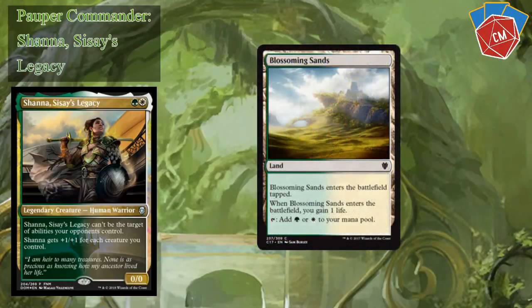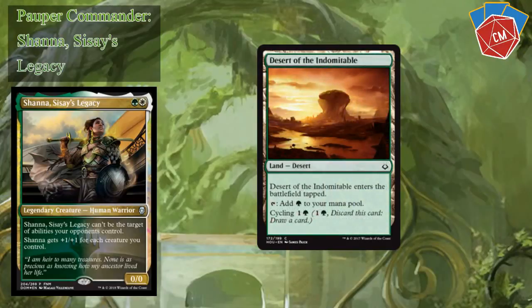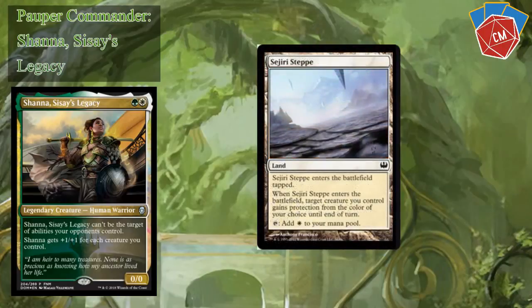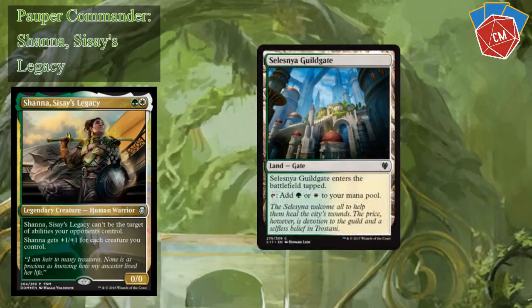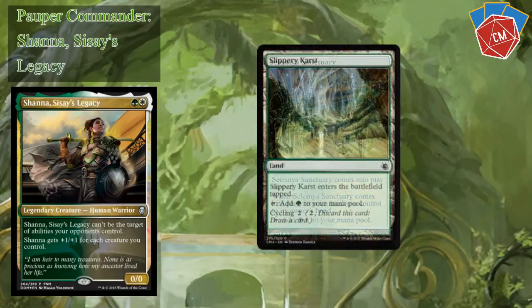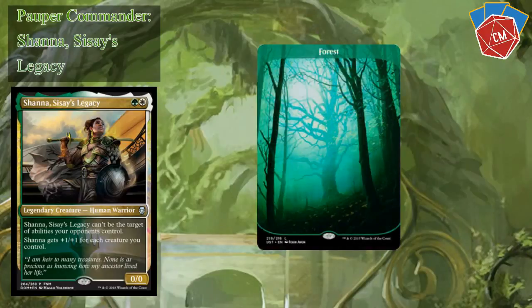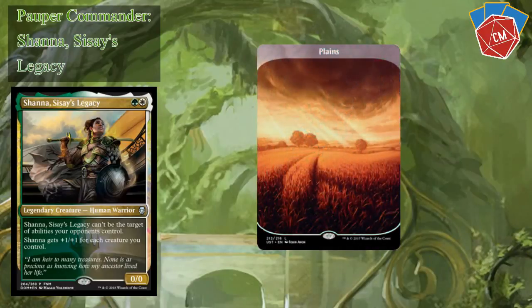Now we're breaking into our lands. Blossoming Sands. Desert of the True — cycle lands are key here; being able to draw later in the game when you're drawing dead with lands is important. Another cycle land. Colony Garden — a land that gives us a token. Secluded Steppe — cycle land. Sejiri Steppe — this card is awesome. For a turn it gives our commander protection from a color of our choice, so if we need to finish somebody off, we just call whatever color we need to get through. Selesnya Guildgate, Selesnya Sanctuary, Slippery Karst — another cycle land — Tranquil Expanse, Tranquil Thicket, and then I think it's 14 forests and 11 plains.